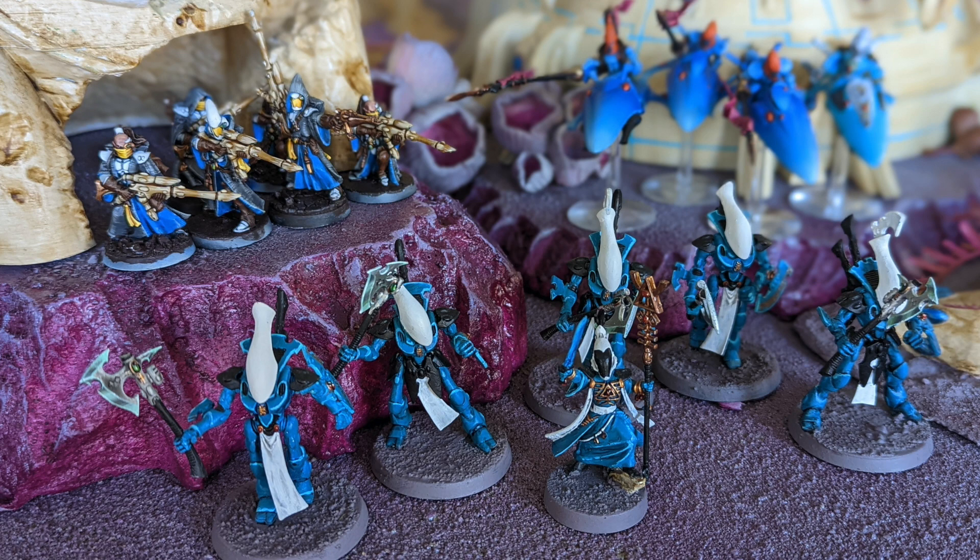Your unit of Wraithblades with ghost axes and shields — if you use Matchless Agility on turn one to guarantee they move 11 inches — can be anywhere they need to be on turn two. It's absolutely fine. You hear a theme developing here: a unit of Wraithblades with Protect and those shields is fabulous in 500-point games.